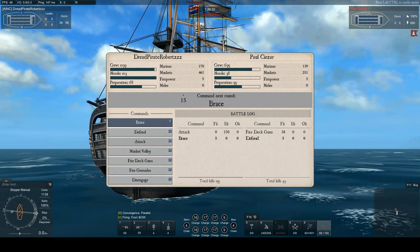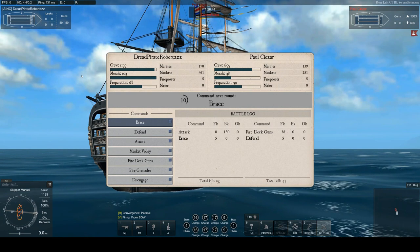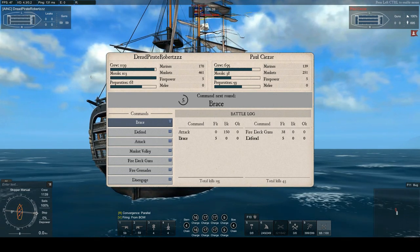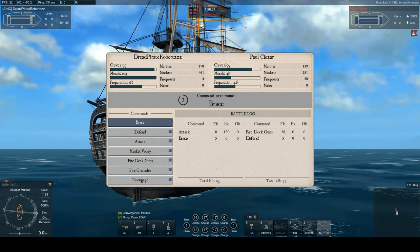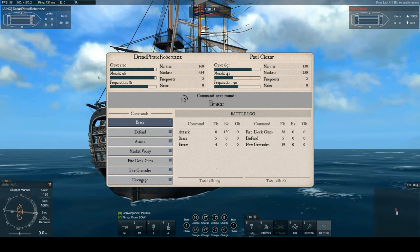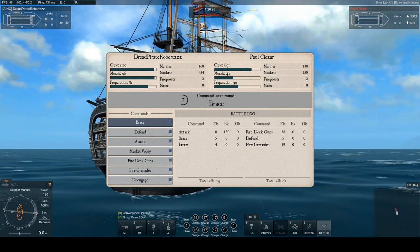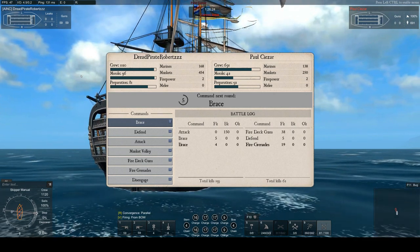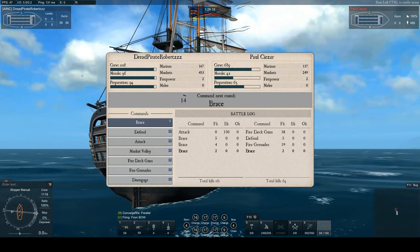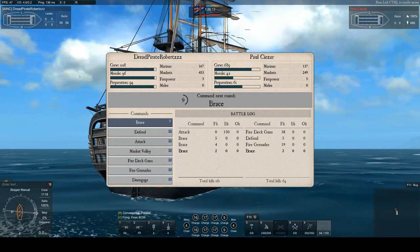After that attack, we just go back to brace for three rounds. This is not the only way to board against the AI — in fact, it's probably not even the fastest and most efficient. What I want to do is make it super simple and keep my prep number high, so if I get surprised by anything I'm ready to deal with it. Firepower is way up on his side — that means he's going to fire grenades. Not a problem, we just brace. When you have the crew advantage, it's just brace, brace, brace, attack basically.